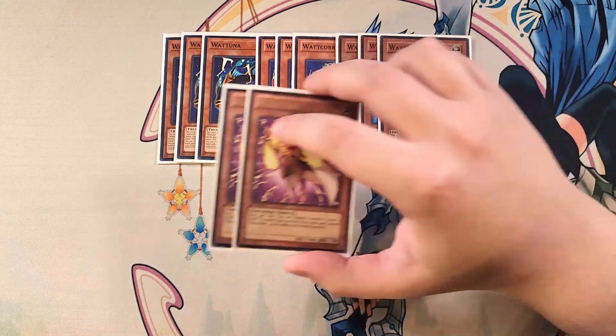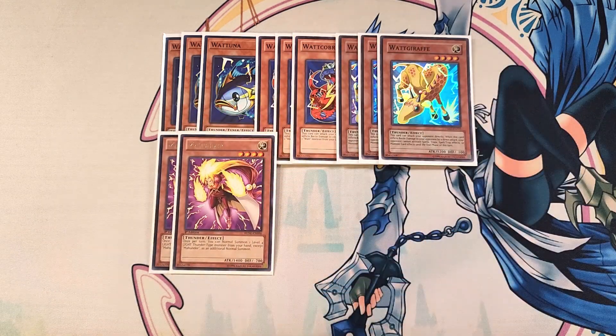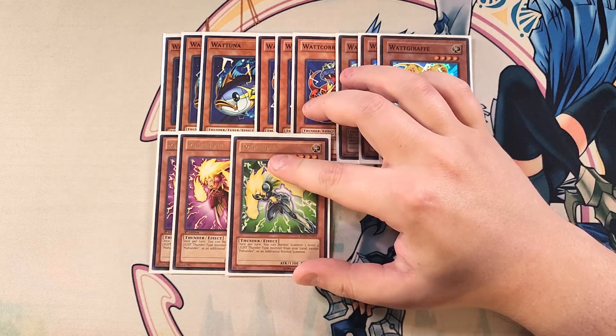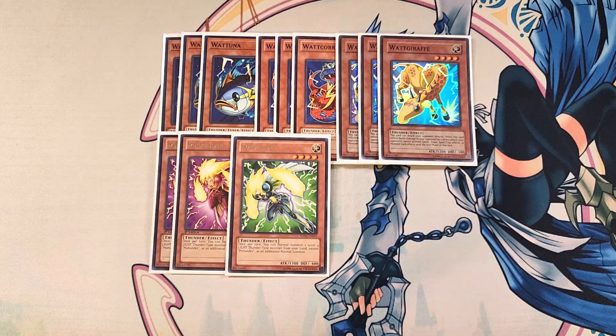We then play two copies of Mahunder. Mahunder is a great extender in the deck, because once per turn you can normal summon a level four Light Thunder monster from your hand, except another copy of this card, in addition to your normal summon. We also play a single copy of Pawhunder, which has a similar effect to Mahunder, which is why we play it as a one-of in the build.